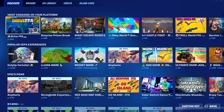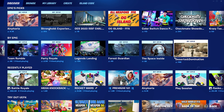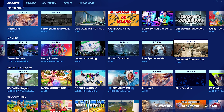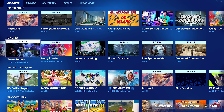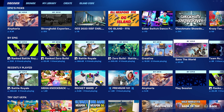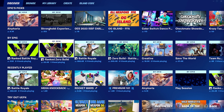They actually removed Battle Lab as a game mode. It used to be in this By Epic section right over here — if you scrolled to the very end there would be a Battle Lab section. But as you can see there's only Deserter Domination, Space Inside, Forest Guardians, Legends Landing, Party Royale, Team Rumble, Save the World, Creative, and the regular Battle Royale and Zero Build game modes.